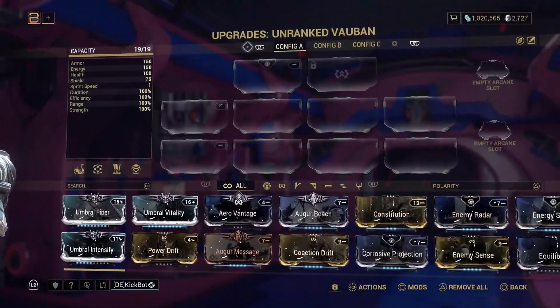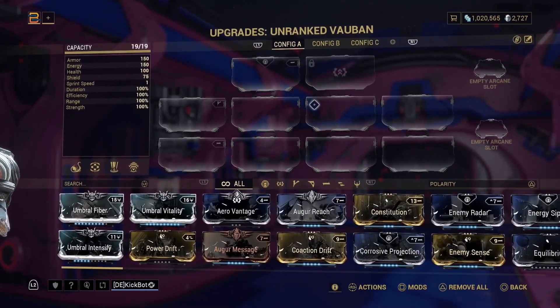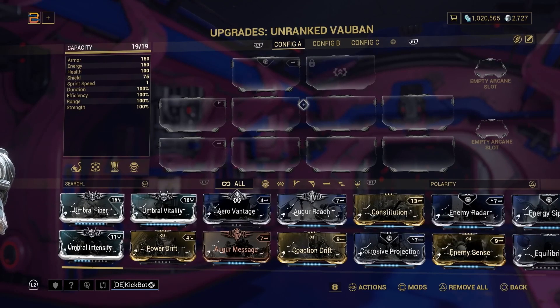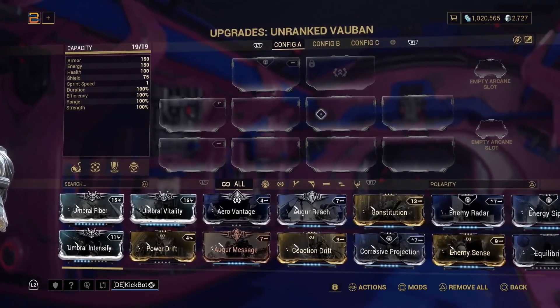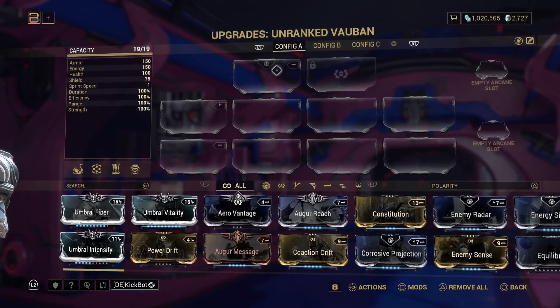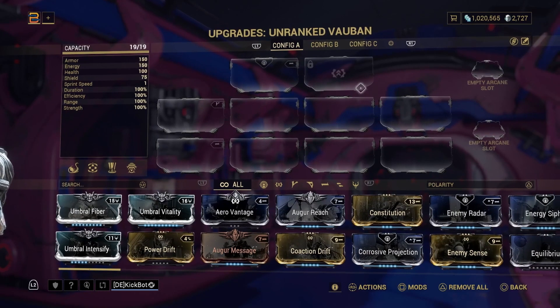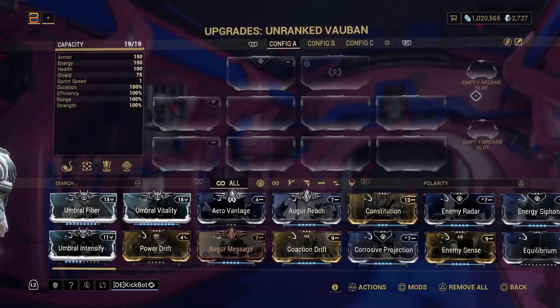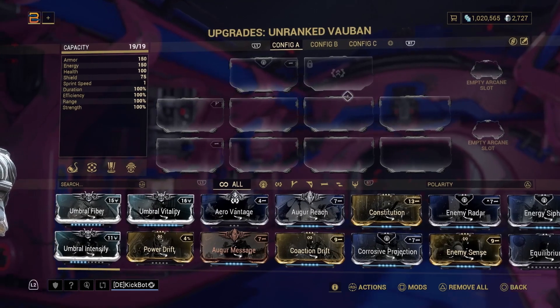The upgrade screen will bring up this screen — we're going to break it all down in detail, so please don't worry. The first thing you'll notice is there are eight slots here, an aura slot here, and eventually you'll have the exilus slot when you get to that point. We'll do a video on attachments later. This is also your arcane slots — you should have access to those out of the gate, but don't worry about those as a brand new Tenno.